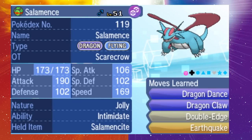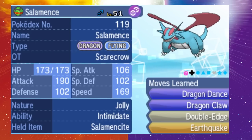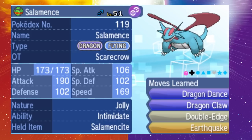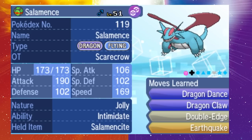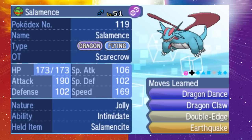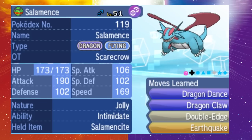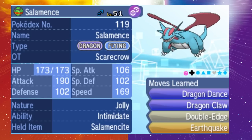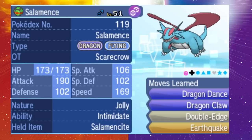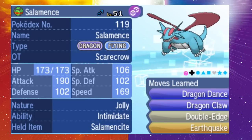Hello Pokemon Trainers! Welcome back to another Pokemon Sun and Moon video on StarlyTV. Today I'm going to show you some tips and tricks for taking on the Battle Tree in Pokemon Sun and Moon. The Battle Tree is the battling facility unlocked after you beat the game — it's very similar to things like the Battle Maison and the Battle Tower in previous games, where you run through sequences of battles and rack up battle points to buy rare and powerful items.